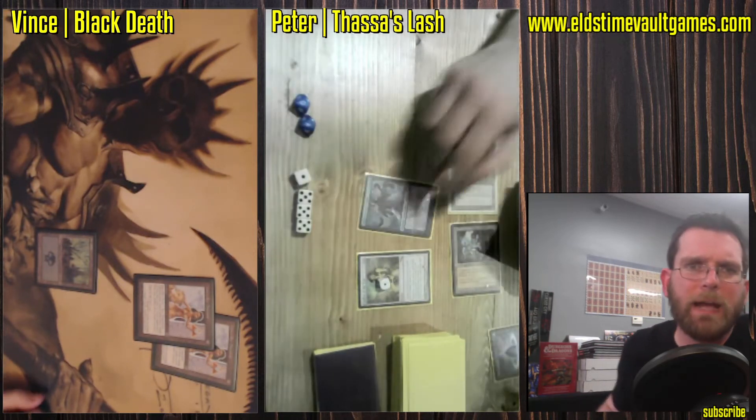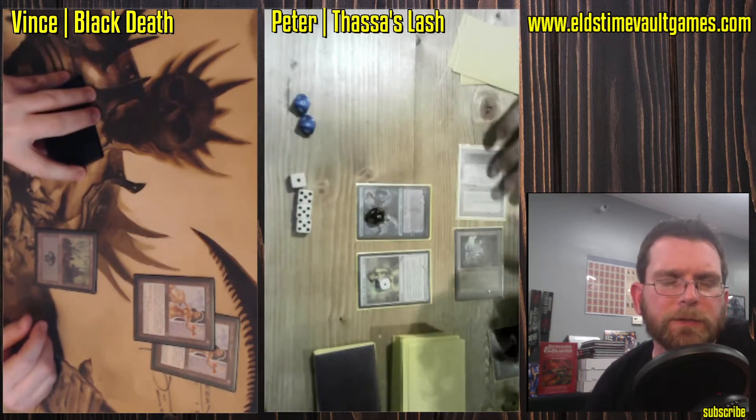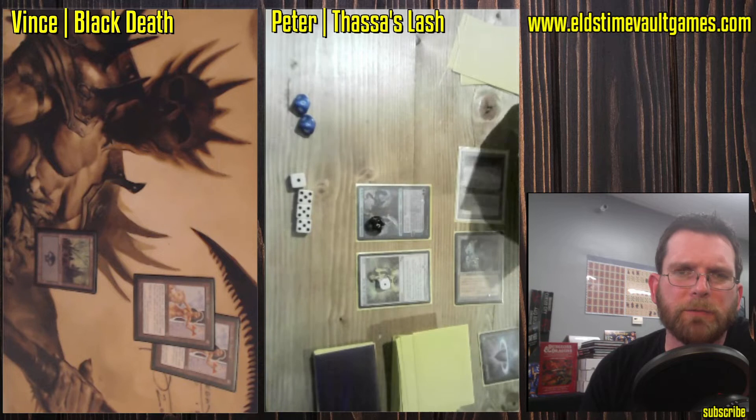He also has Helm Leyline, so we'll see how this all plays out. Double LED — Narset digs for Peter, either for a combo piece or for some counter magic perhaps. We will see, because he does have to reveal it.